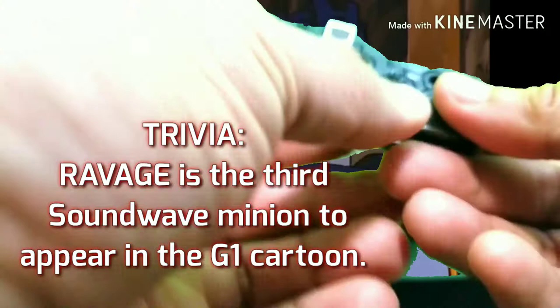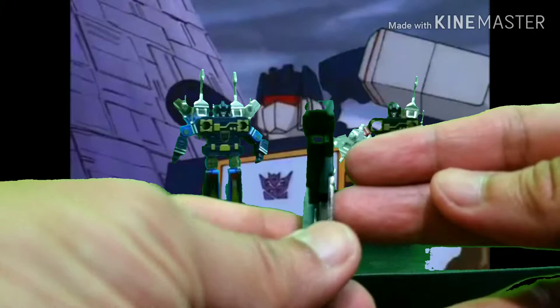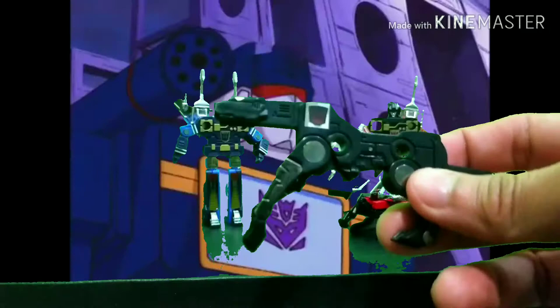And for my favorite one — Ravage. Pretty easy: take up the tail, then the head, and then the legs. This one is pretty hard to balance, as you can see it's pretty flat, so it only looks good from the side and the front — not so good from other angles. And then his heat-seeking missiles go on the sides.